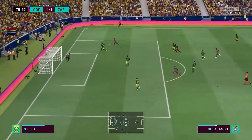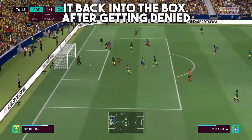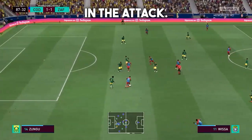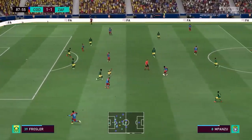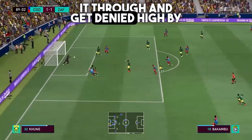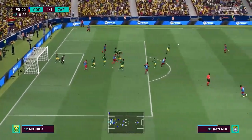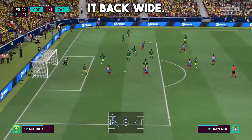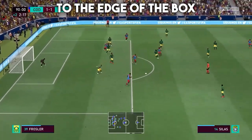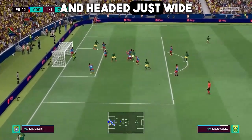DRC keep the ball in the opposing half, pass the ball in midfield, play it deep, then back into the box after getting denied by the keeper. South Africa is able to clear the play. DRC play the ball around in the attack but get denied high by the keeper. DRC play it in from the corner, back wide, to the deep man at the edge of the box — denied by the goalkeeper. South Africa cross it in and it's headed just wide of the goal.